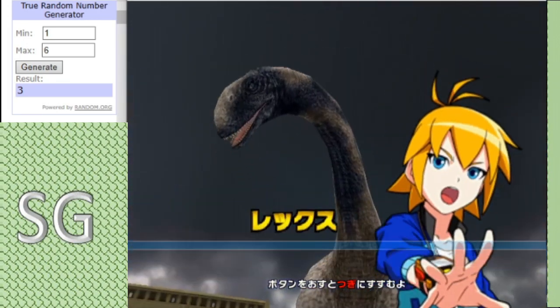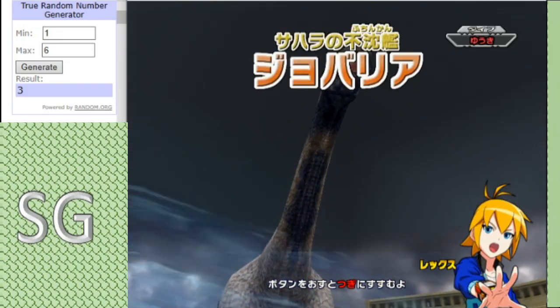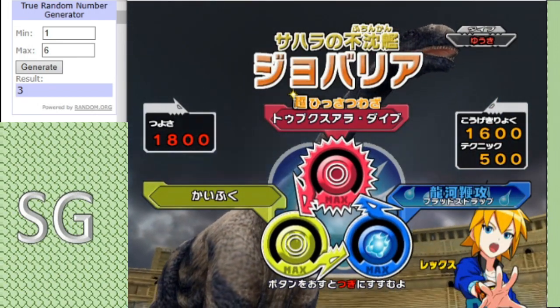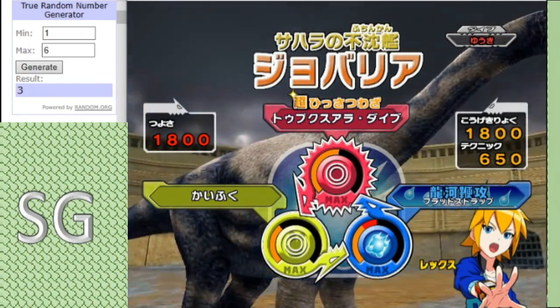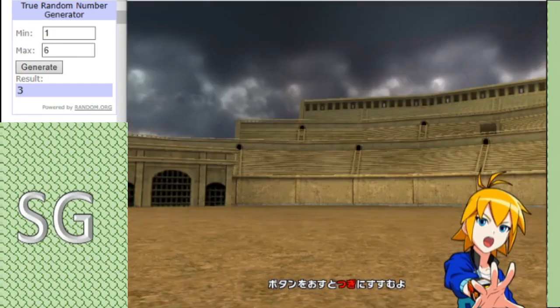Anyway, facing Monolafo G we have Team Africa, and their first Dino is Choboria, boasting a moveset of Tupu Foradai, Aqua Whip and Light Recovery. So it's going to be Long Neck versus Long Neck.